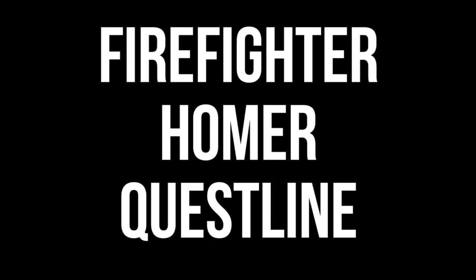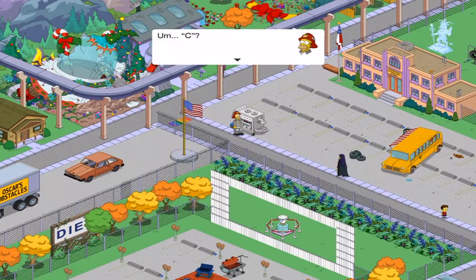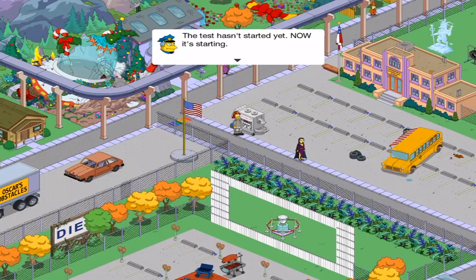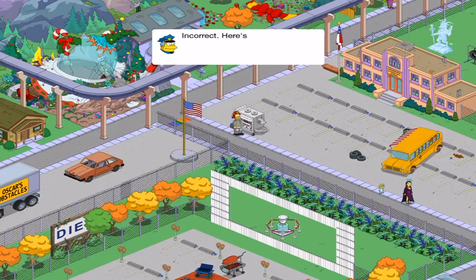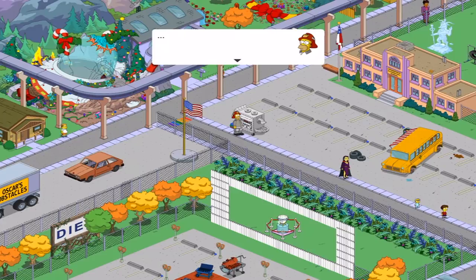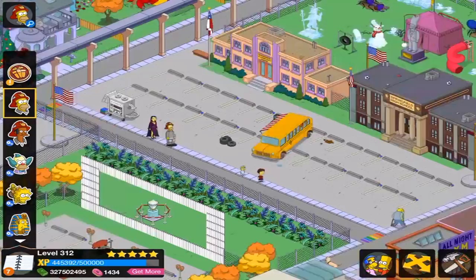Okay, Homer. You ready for the annual firefighter certification test? Z? The test hasn't started yet. Now it's starting. Question 1: What are the three steps to take if you catch on fire? Scream, yell, and die? Incorrect. Here's a hint — the first two steps rhyme with mop. Restudy the firefighter's guide. Oh no. Homie, old boy! I hope it's spaghetti. I think you gotta study a little bit harder. It's drop, drop, and roll, by the way.